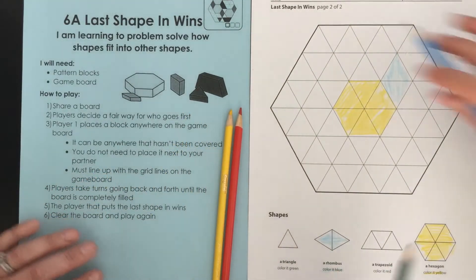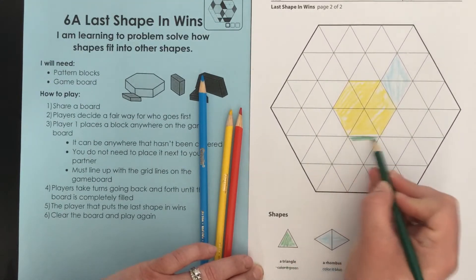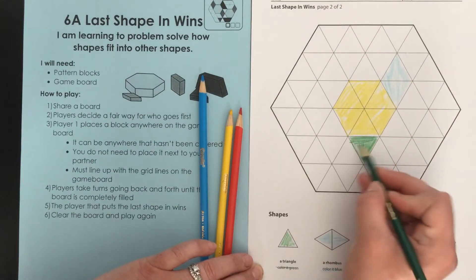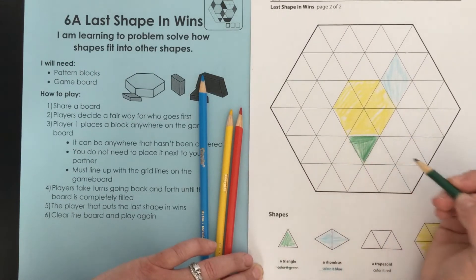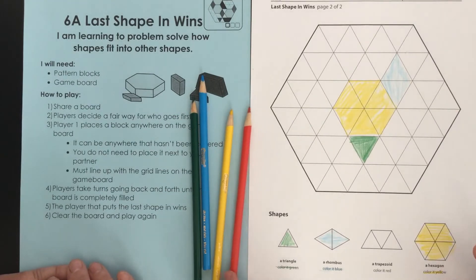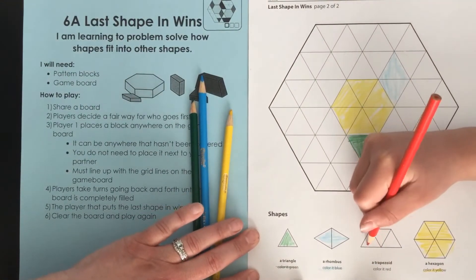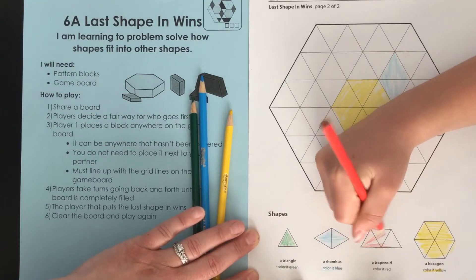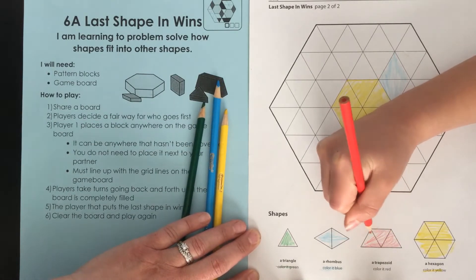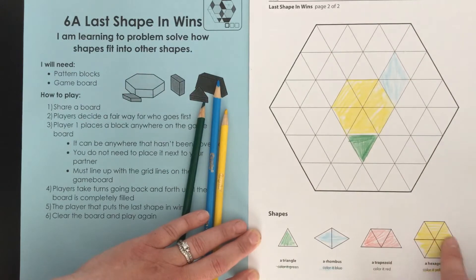Now it's my turn and I'm going to use the green to color in a triangle. I see a triangle right here under this hexagon so I'm going to shade in that triangle. All right Parker, where are you going to go next? He's going to use a trapezoid — great, he's going to finish off our code at the bottom. Trapezoid is the red. I like how careful he's filling in the lines. I'm just noticing as he's coloring that this trapezoid is half of a hexagon.